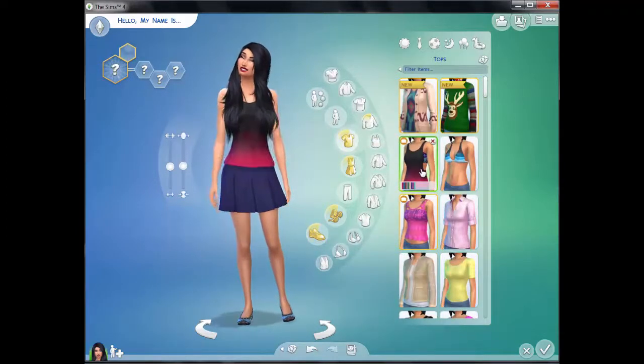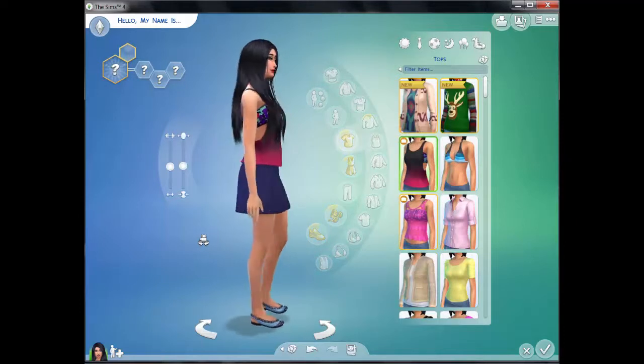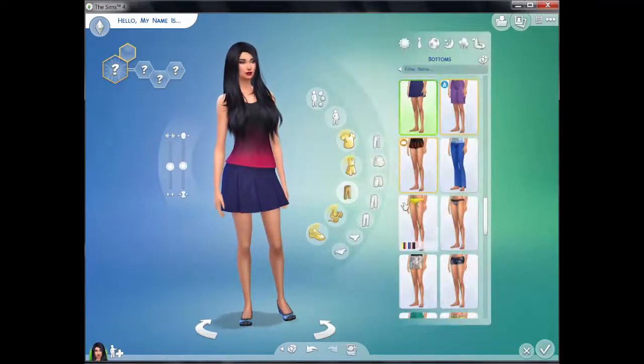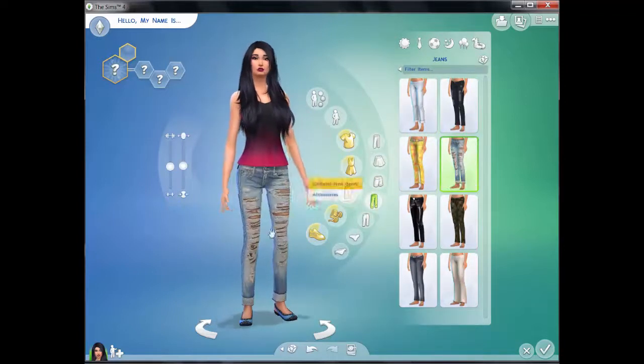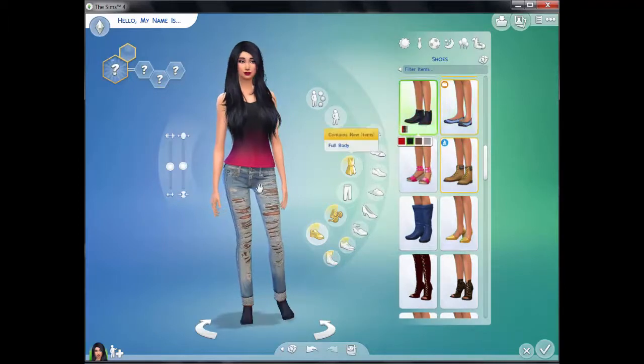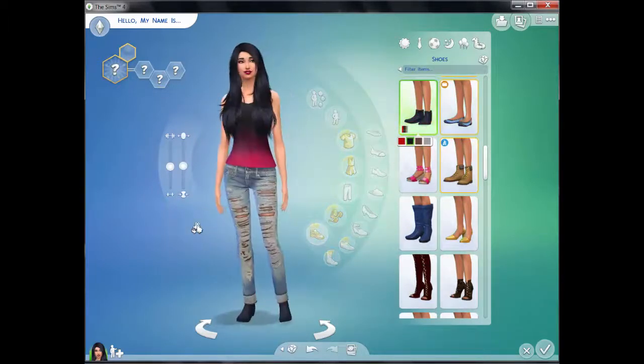Clothing — I'm just going to give her one of the new expansion pack outfits, I think. Bottoms — give her some jeans. Shoes — just give her some black boots. Yeah, that's great.